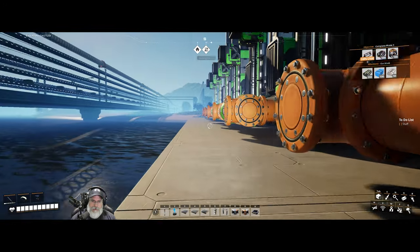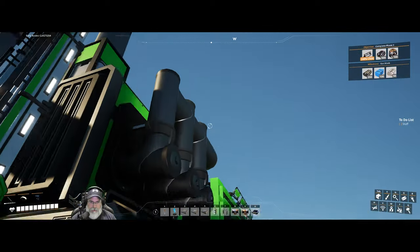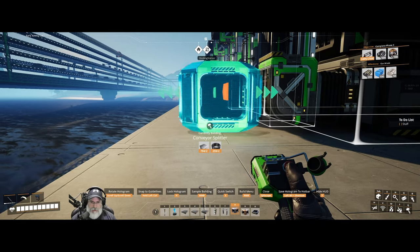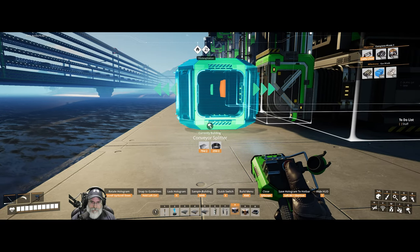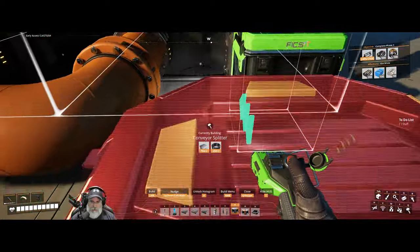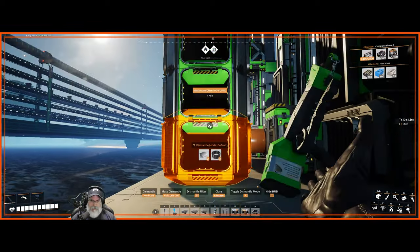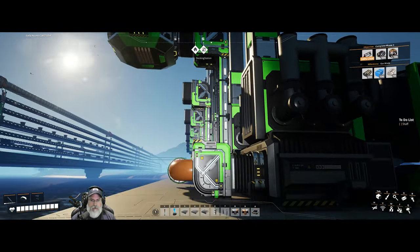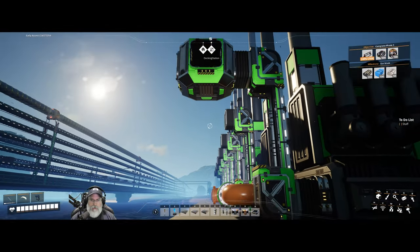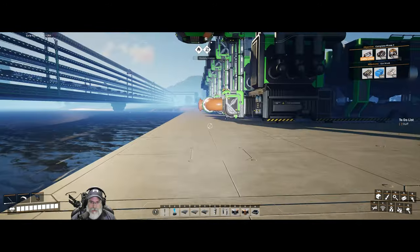I still have to hook up all the pipes and water pumps but I'll do that later. What I want to do now is put down our first splitter. I think that's where we want it — but we need to move it over this way one. Let's reset this so it's actually connected. This line here is the line we want to line up the refineries on.